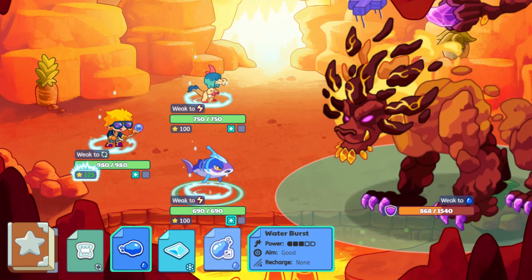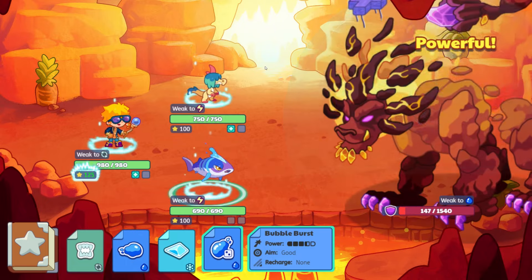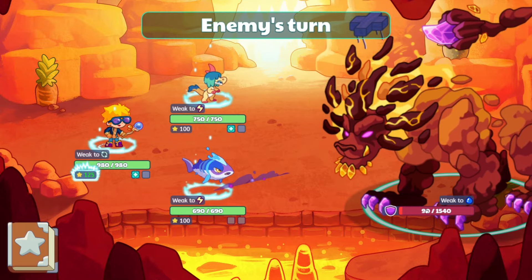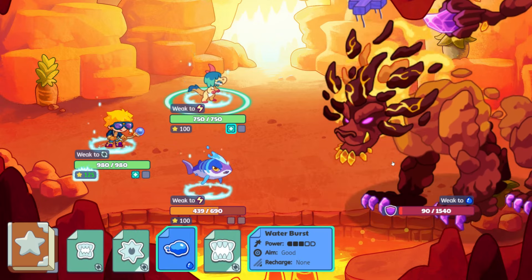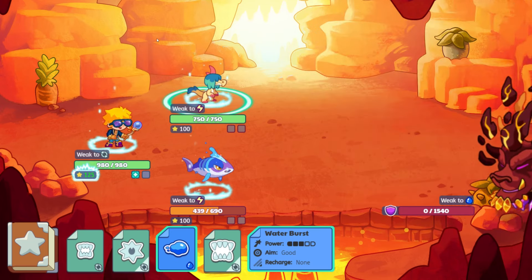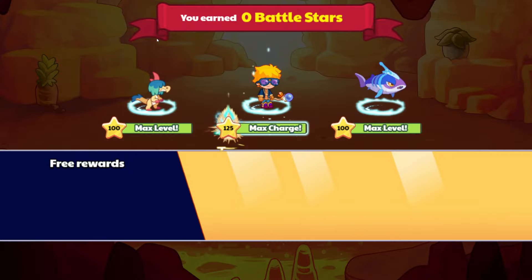We also have Water Burst which is 3. Let's do Bubble Burst. There's a chance it's going to miss — you see there's 90 health left. So with some criticals, you will be able to get that down. Water Burst, if it hits, finishes it up for us. This is nice and fast and easy, and you'll be able to score a whole bunch of Titan shards.